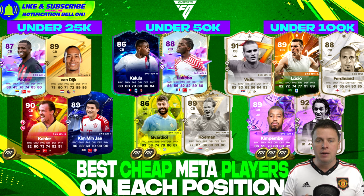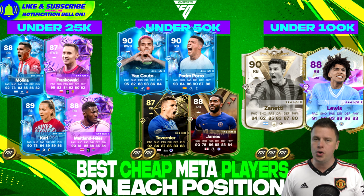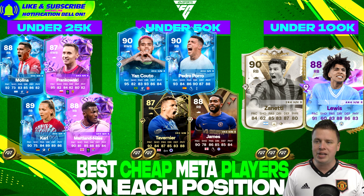We go to the fullbacks. For a good fullback you want high pace, high dribbling, good defending, physicality, and great passing. All the players I'm going to show you have pace higher than 90 and everything you desire. In La Liga, you can choose Molina. For Ligue 1, Frankowski can be your lightning player. Looking for a gem from Germany? Kohl is a real gem for less than 25k. And Maitland-Niles can be your competition with Frankowski in Ligue 1.